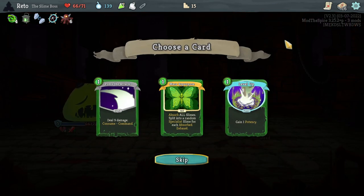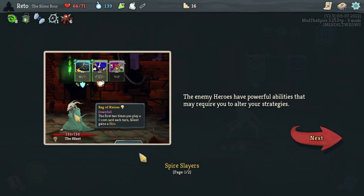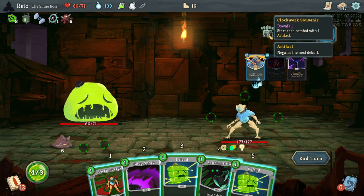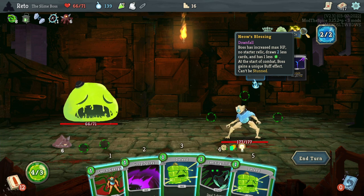Not bad, not bad. Mass Repurpose: absorb all slimes, split into a random specialist slime for each absorb. That feels fun — it's too cool for me to not. 'The enemy heroes have powerful abilities that may require you to alter your strategies. Be sure to always check a hero's buffs before engaging.' Oh no. Start each combat with an initial artifact. Fossilize Helix — prevent the first time you would lose HP each combat. Boss has increased max HP. Draws 2 less cards and has 1 less energy.